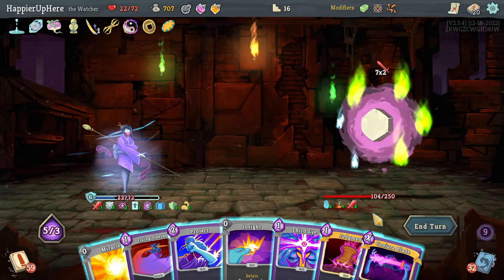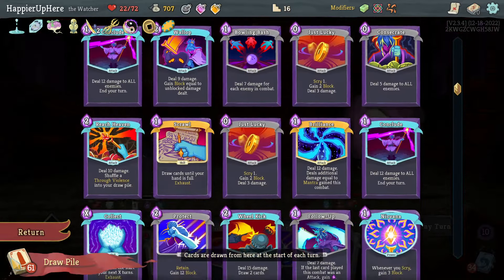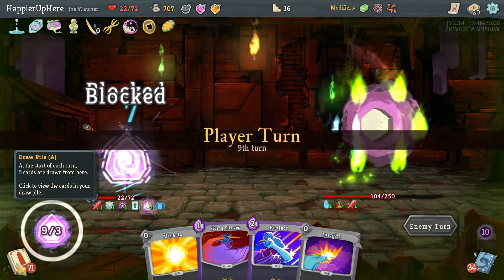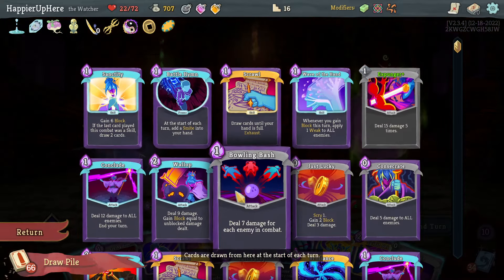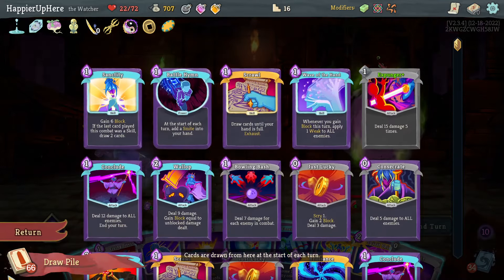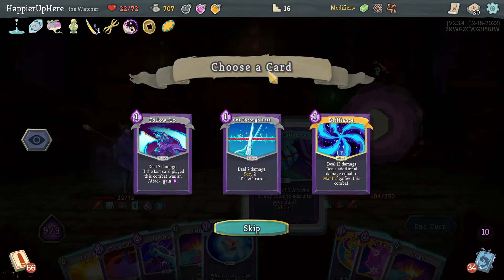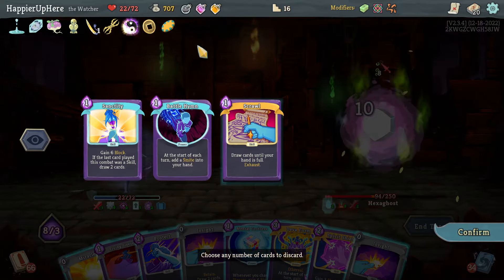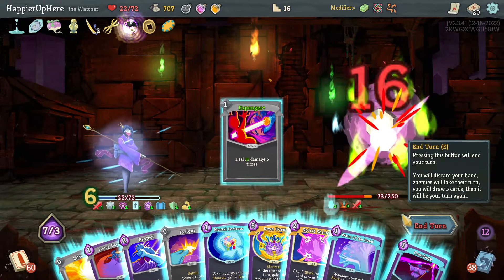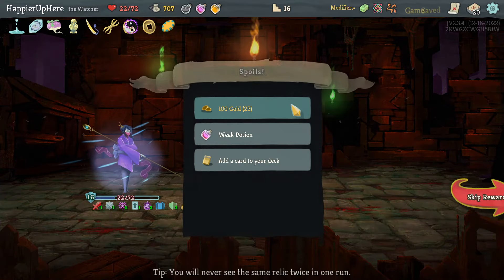14 energy. Conjure Blade is going to be great. Let me do Empty Fist, Carve Reality, Tranquility to free up my hand, then Smite. I have 14 already and I'm fully defended - let's do Conjure Blade. 15 times 5 - I just have to draw it. Where is it in my draw order? Not anytime soon unfortunately. Wait - it's up next turn! That's great news. Cut Through Fate to get rid of cards, then I'll get the Expunger next turn.